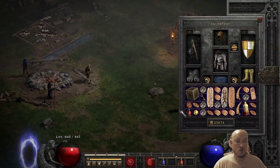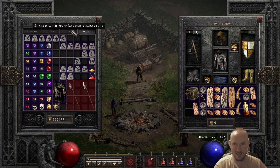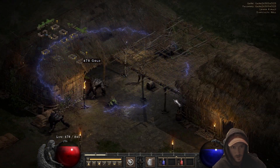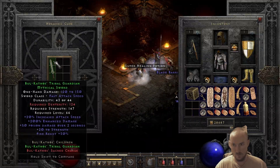Probably the best and most needed item that I got today was the High Lord's amulet — that's gonna be really good on my barbarian. I got a Mal rune off of a skeleton in Lower Kurast, and then a little bit later got another Mal rune somewhere else in Lower Kurast.